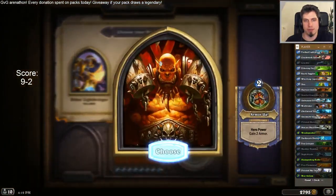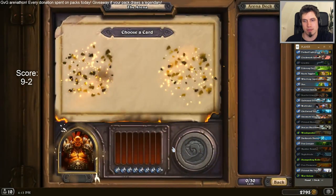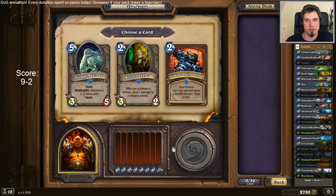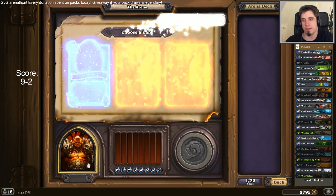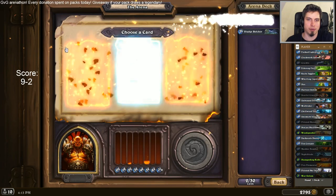Okay, let's try Warrior. I'm not sure about the Warrior concept in arena right now — you'll have to try it out. Sludge Belcher, probably better than Knife Juggler. Hopefully. Wow, all weapons. Fiery War Axe.